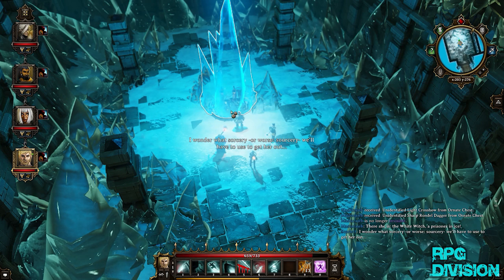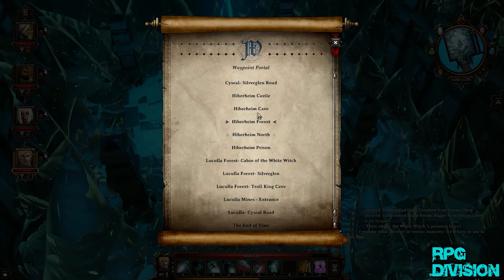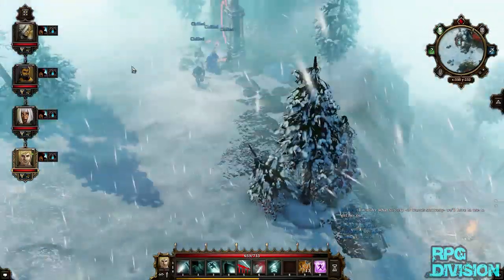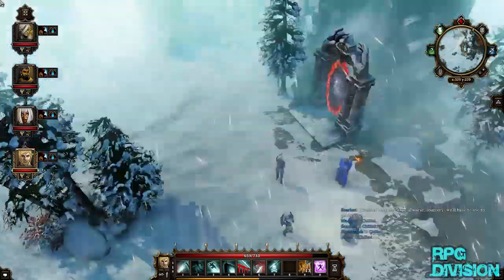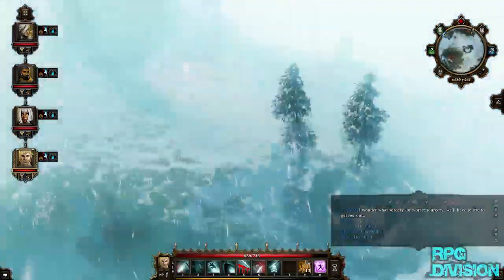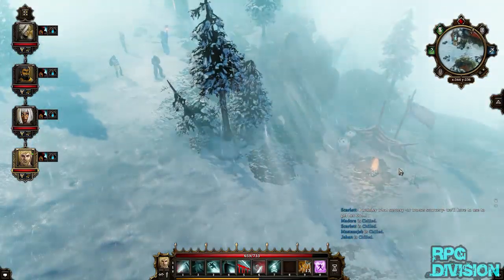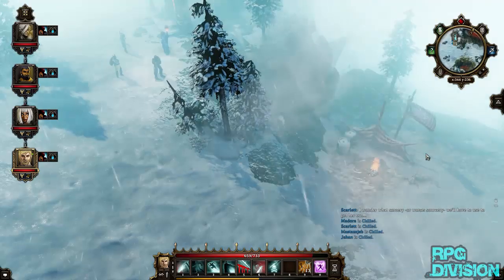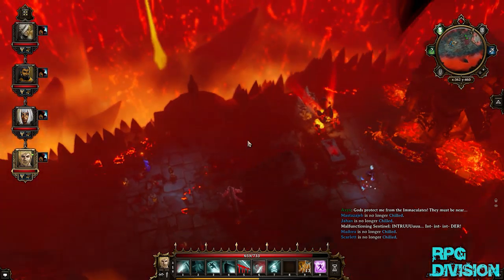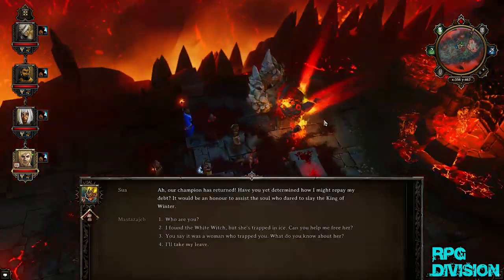I wonder what sorcery, or worse sorcery, we'll have to use to get her out. In order to get her out, you need to go back to those elementals that you freed. By the way, if you don't know how to free the elementals, you need to first defeat King Boreas — he will drop the staff. In order to release them from the staff, you need to go to this location over here. When you reach this location, use the staff on this fountain, this forge, whatever it is, and you will release the elements. To release the Witch and break the ice, you need to talk to the Fire Elemental.